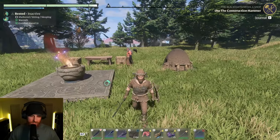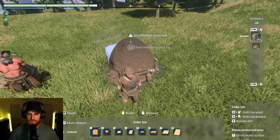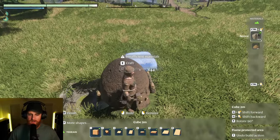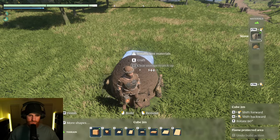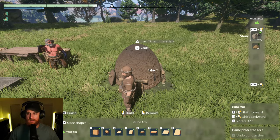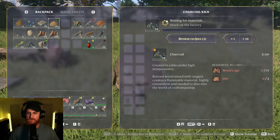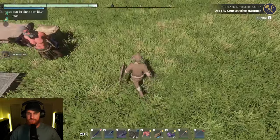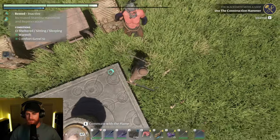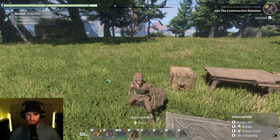I haven't actually built anything in this yet, so I'm not entirely sure how it works. Oh, I can hit Y — that's very useful. How do I pick this up? Is there a way I can like pick it up? Apparently there you go. I'll just temporarily move the kiln over here.